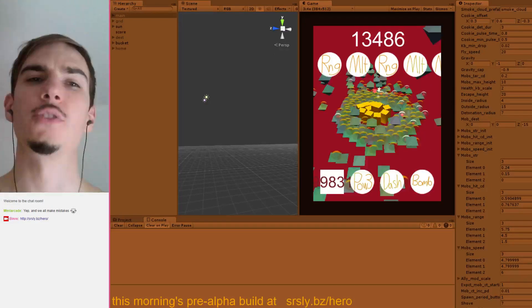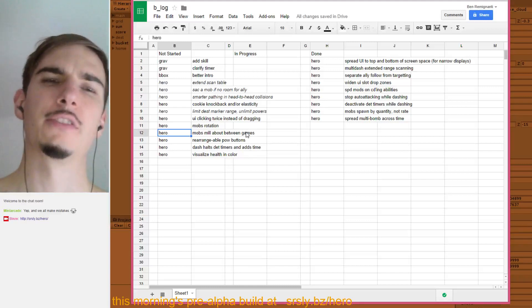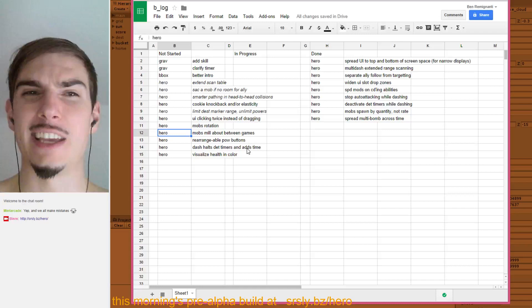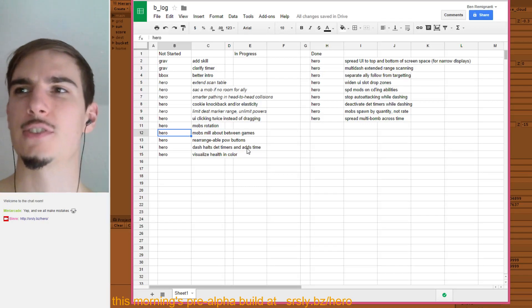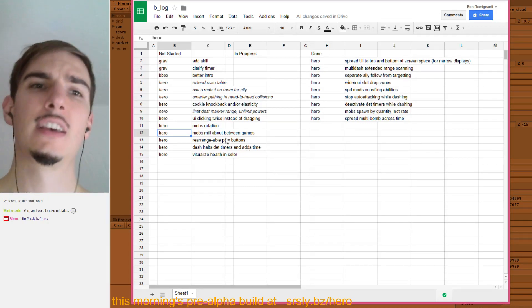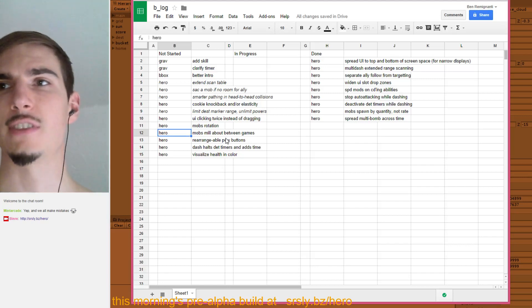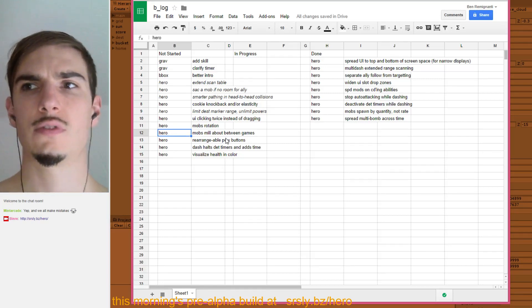The 'milling about' note is about the end game screen. Right now when the game ends I'm still running the simulation, you just can't tell because nothing moves. Yesterday the coins were 3D shapes that slowly rotated, so on the end game screen there was still movement and it didn't look like the screen had frozen.